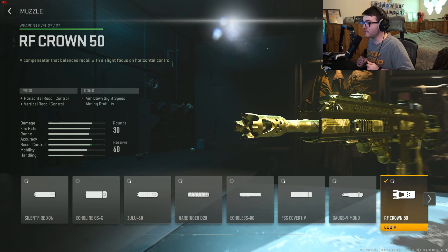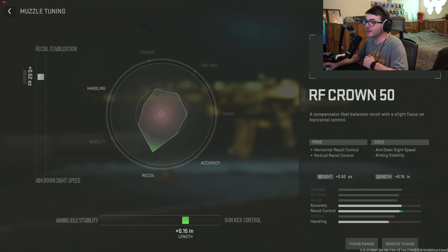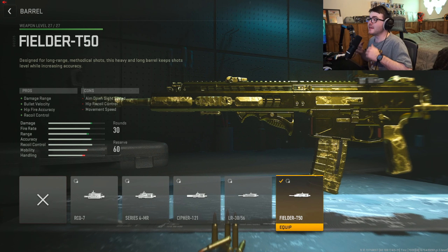Going over the first attachment, we use the RF Crown 50 muzzle for horizontal and vertical recoil control. I was testing this gun out with no attachments and noticed it has a decent amount of recoil that starts to level off at the end, so this muzzle is perfect for this weapon. For tuning, we gave it a little bit of gun kick control and a little bit of recoil stabilization.